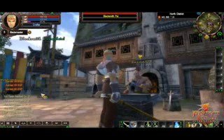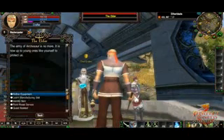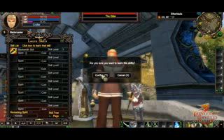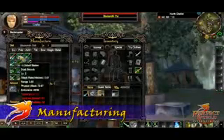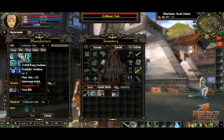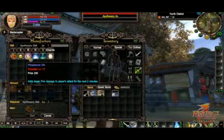Upon completion of these quests, you'll be given a special book, which you'll need to take back to the Elder. You can then learn each respective crafting skill. Return to the tradesmen to see a list of what you can manufacture. The Blacksmith skill allows you to manufacture weapons. Tailoring allows you to manufacture armor and clothing. The Craftsman skill allows you to manufacture accessories, and with the Apothecary skill, you can create consumable items like remedies and charms.